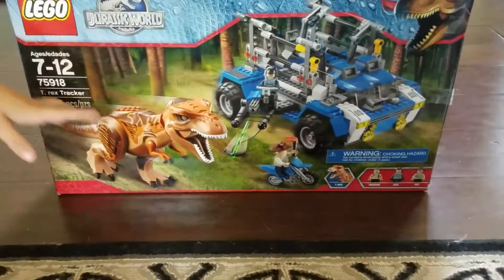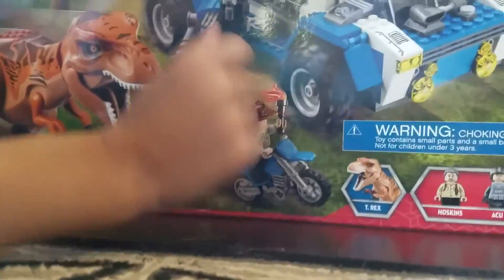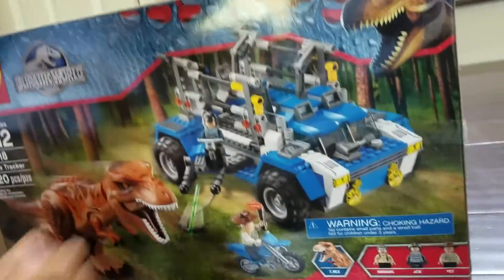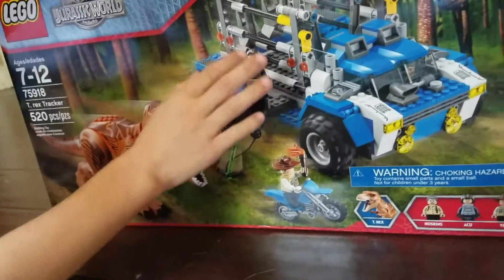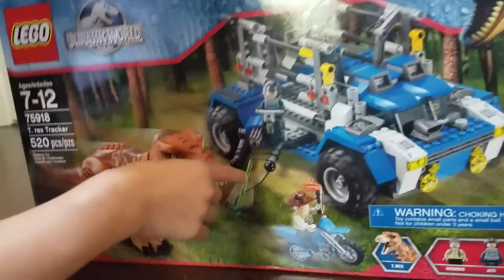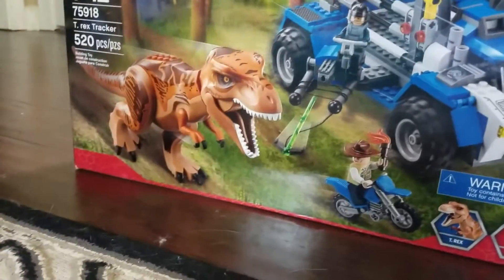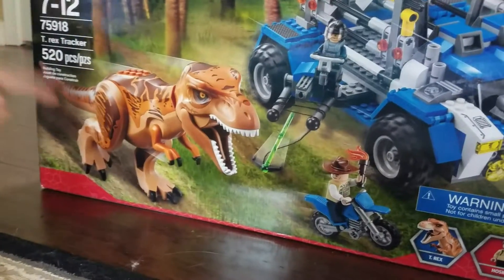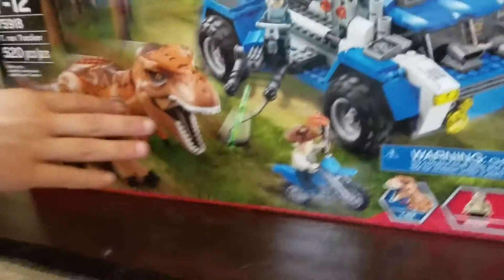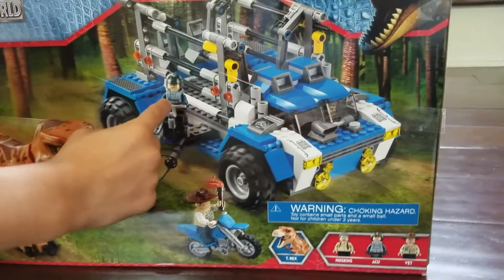So we have the T-Rex. The vet has a motorcycle to ride with the flame and Hoskins will drive the truck. There's a little big cage for the dinosaur when they trap it. What's cool about this — they have a blaster on the truck. When you shoot the blaster, these two black balls will get stuck on the foot, or on the tail, or anywhere that can hang on. So we have the truck, the cage, and the ACU.